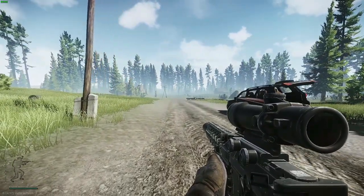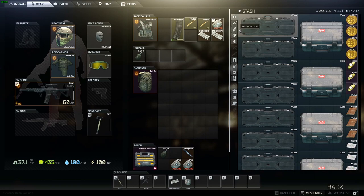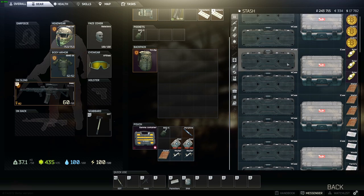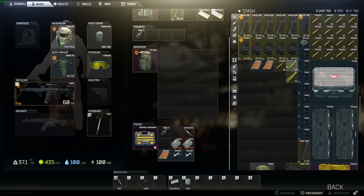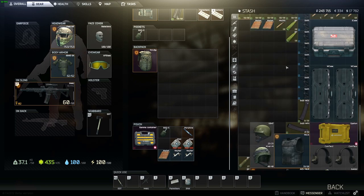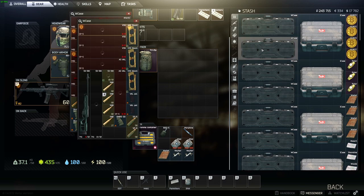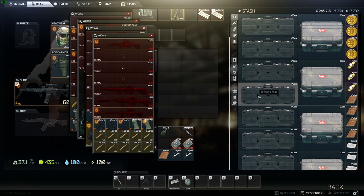Now I want to show you the current state of my stash. This is the casual setup on the left side which I play most often — two painkillers, one IFAK in the tactical rig, one magazine, and two stacks of bullets, with extra medics in the gamma container. I'll fly through all the cases now. The upper two are sniper rifles, then four AKMs, and the lower two boxes are also AKMs.